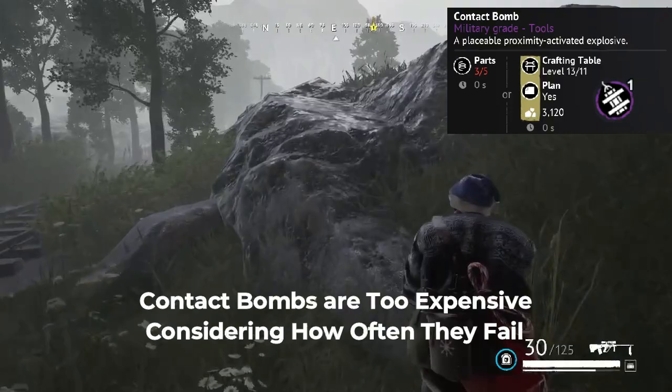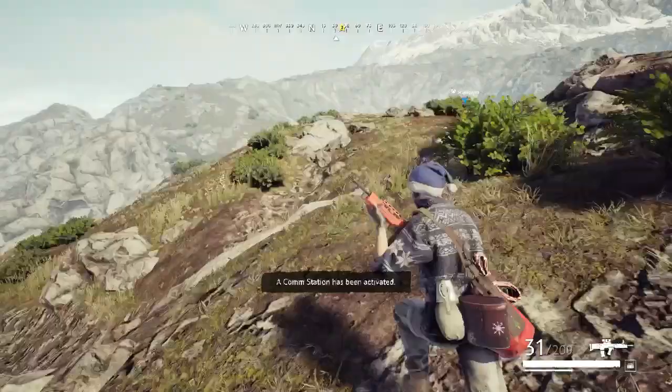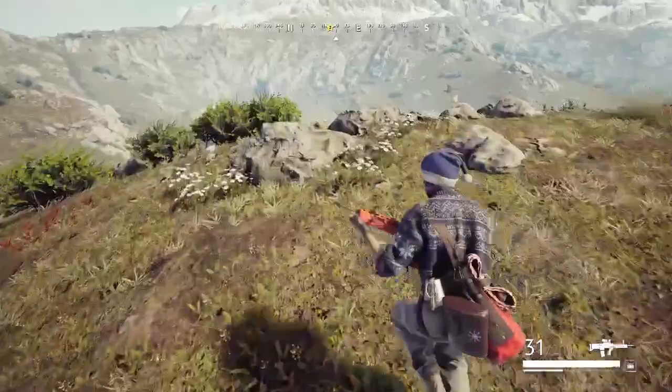Number two: contact bombs. Contact bombs should be awesome — you'd think they would be great — but the tripwire that sets them off is way too small. They're purple rarity, making them 3,100 plus materials. The tripwire is too small and it takes too many bombs to kill somebody.